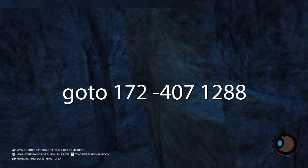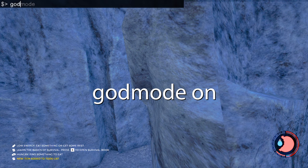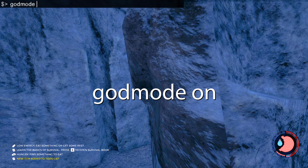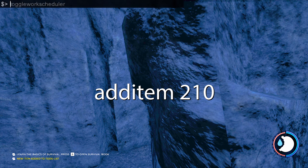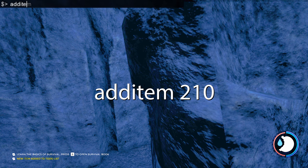Then type 'godmode on' — G-O-D-M-O-D-E space on. There are other options like no energy. And the last command is 'additem 210'.